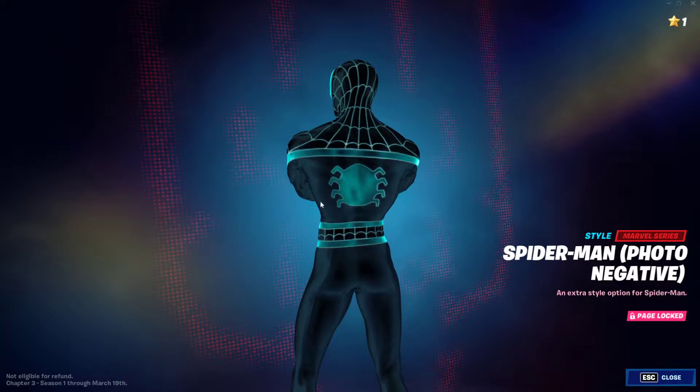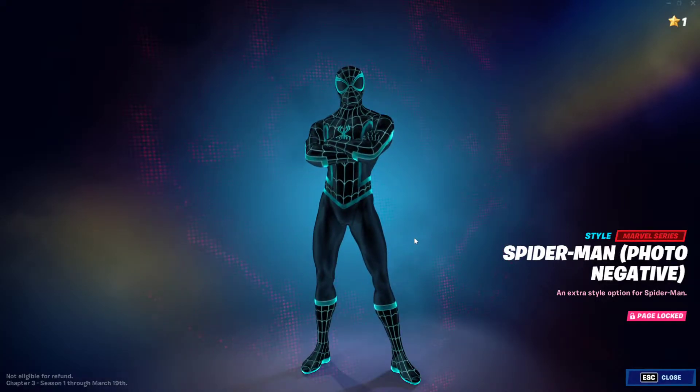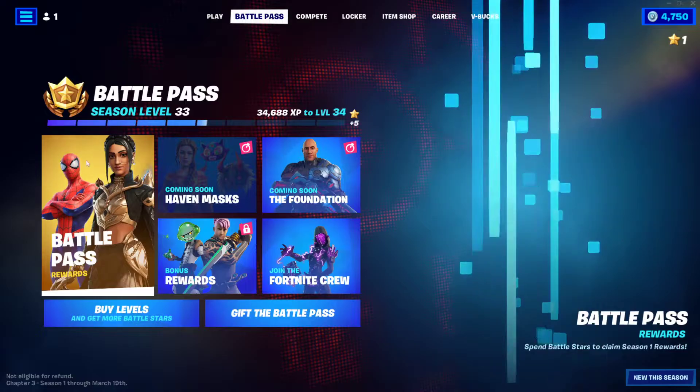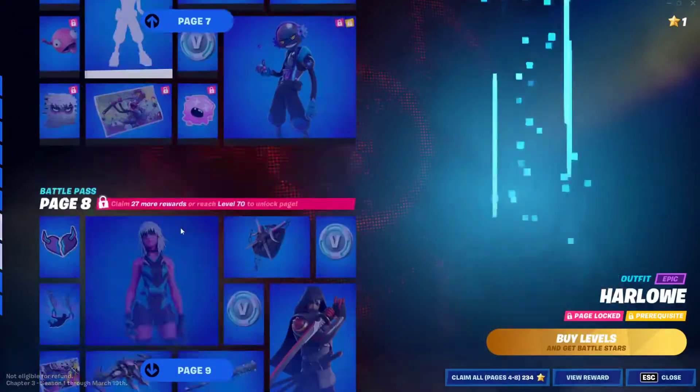As you can see, it's a lot more visible on the spider icon on the back. So basically to unlock this skin you need to clear three conditions. The first condition is to unlock the page itself. To unlock that page you need to go to the main battle pass and buy every single tier from tier 1 all the way to tier 100.